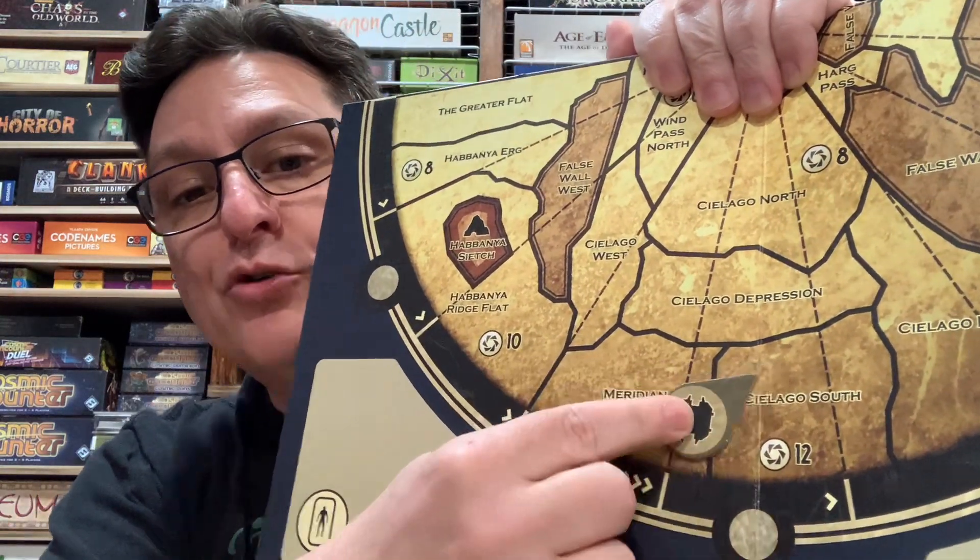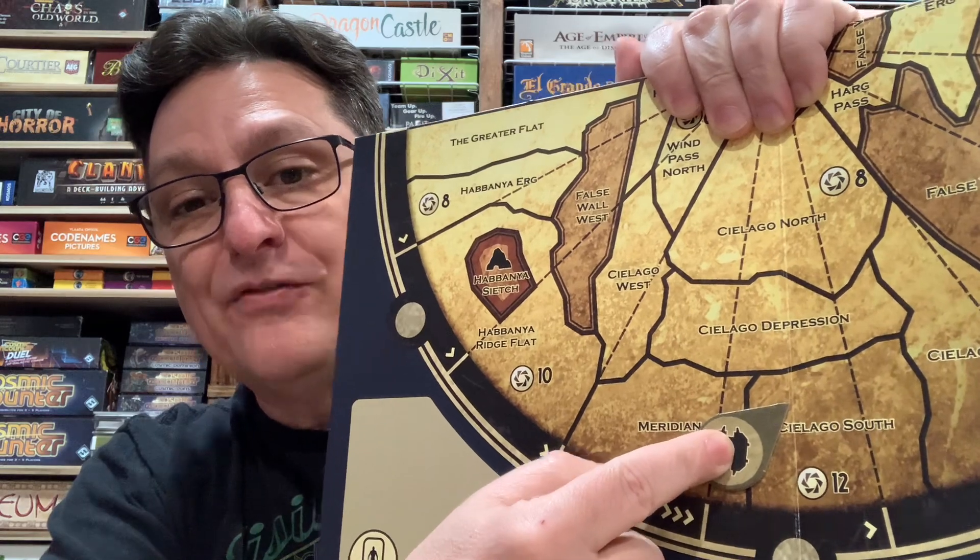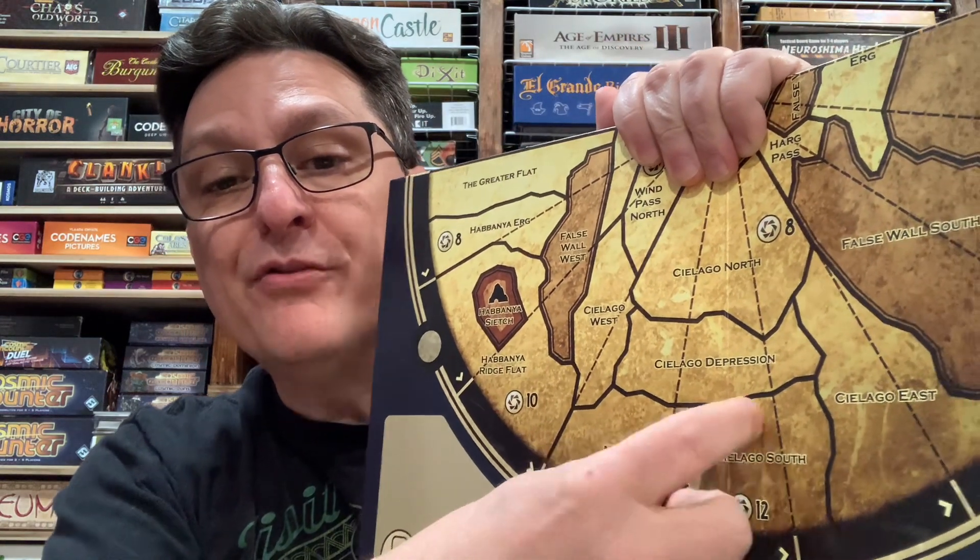Getting into this hidden mobile stronghold is not necessarily easy for everybody. Only the Ixians can ship directly to it, and it is a stronghold, so they're paying stronghold rates to ship there — one spice per force. They can ship directly there even if the Ixians don't have any forces in the stronghold itself. Other forces, if they want to ship, would actually have to ship into the territory that it's in, and then move in. They could also move if they're already on the board, but depending on where it's located it's not always easy to get into, even with ornithopters. If you're located down here in Cialgo South, there's no stronghold you can ship into and then get there in three moves — you count one, two, three to get to this territory, but you need one more to get into the stronghold itself.